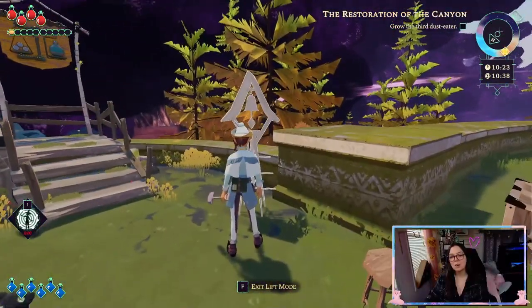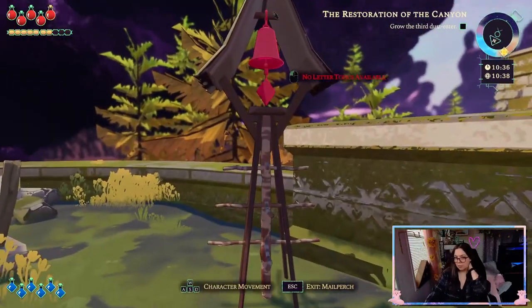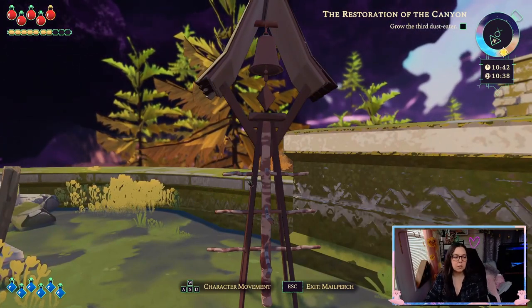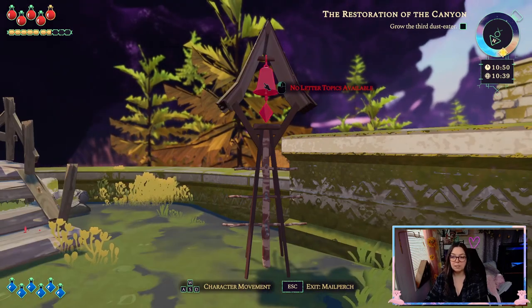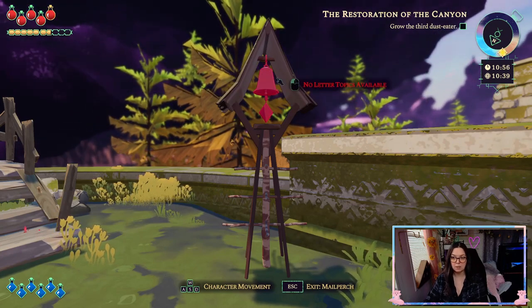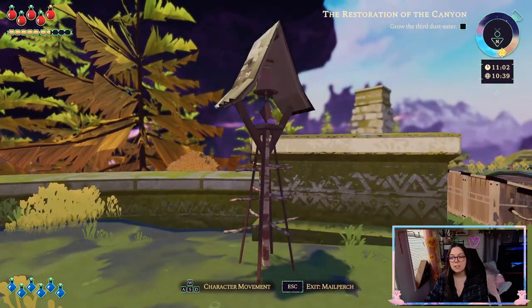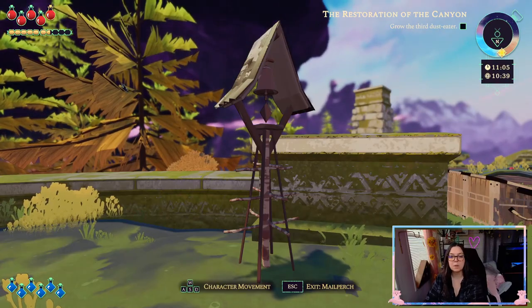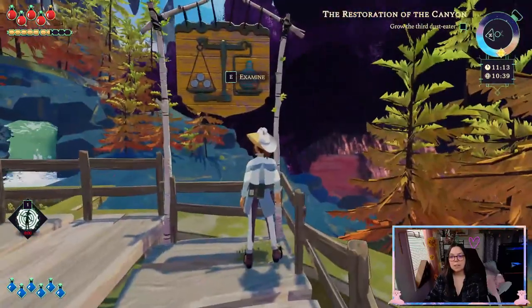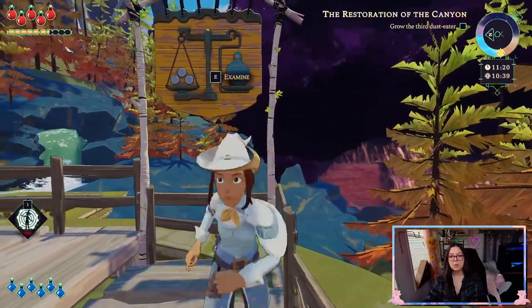So the next thing you need to know is about your mail perch, this item right here. Typically when you have letters, you will see a crow or a raven on the mail perch and you would click on it to open up your letter. If you wanted to send out a letter, you would click on the bell up here. Currently I've sent out all the letters I can, but you would have a list of contacts on the left-hand side, click on a contact, and choose the topic you want to ask about. Abraham is leaving right now, but he does have a sign that reads his hours of operation and who he is.